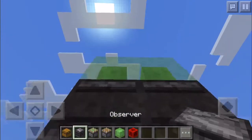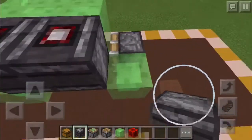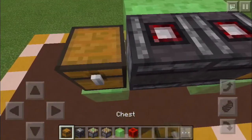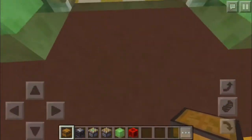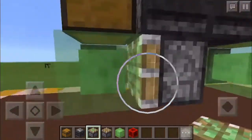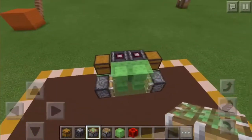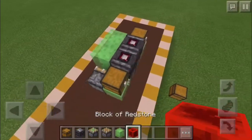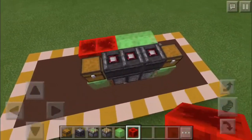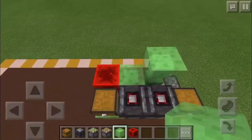Not with the slime blocks, but any block really, just so we can put some observers like that. The chests go right here, or whatever item you want. Then you put a sticky piston going this way and just a piston going that way, and then we're pretty much done.